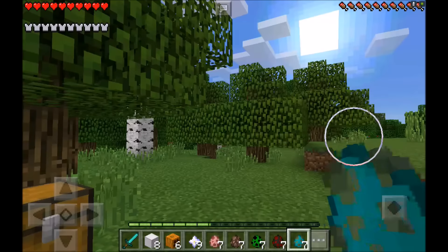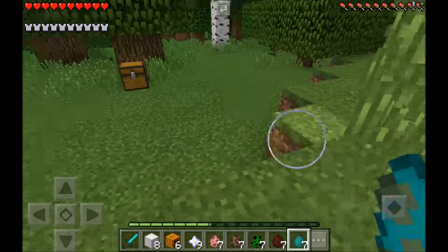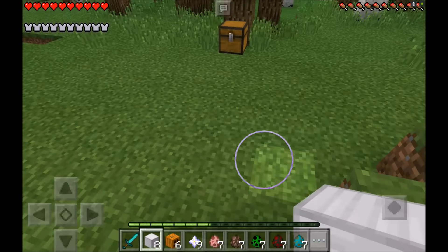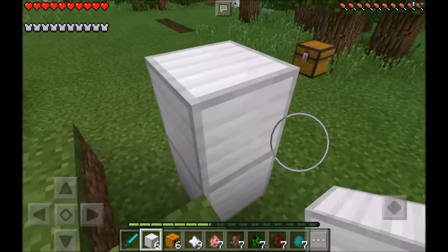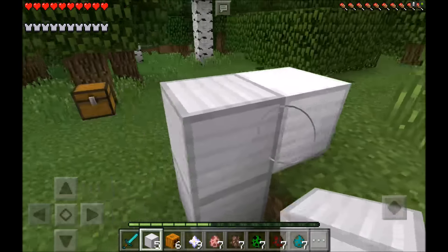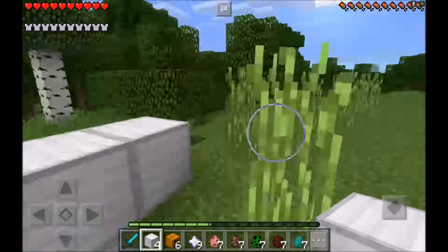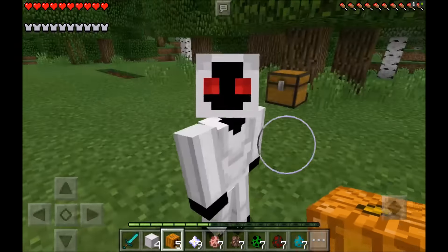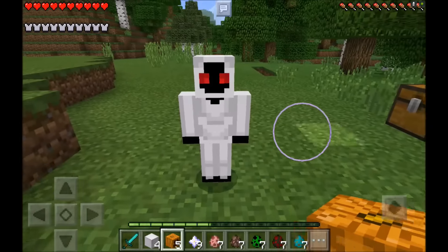In order to spawn him you build him just like a regular iron golem. You put a block there, then one on the side, and one on the other side — just like that. Then you jump up and put the head on top, and boom, there he is. As you can see he looks like a little baby, like a little baby zombie.